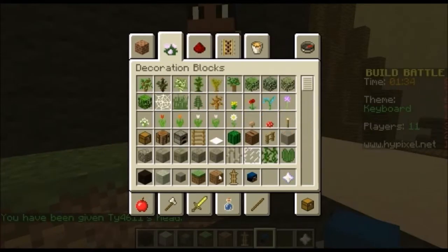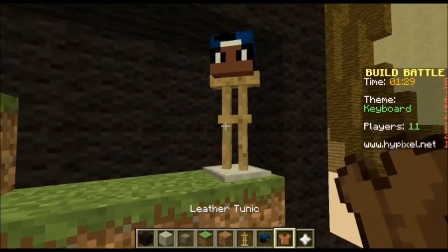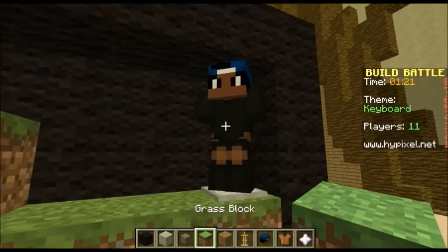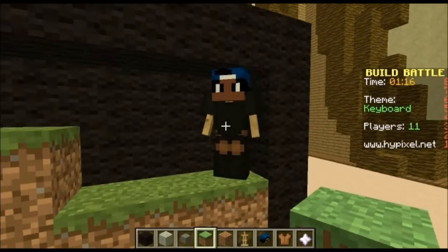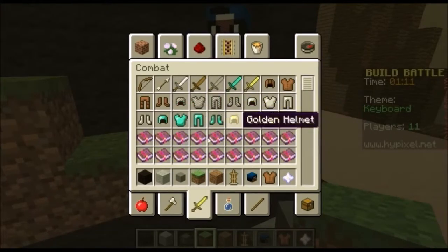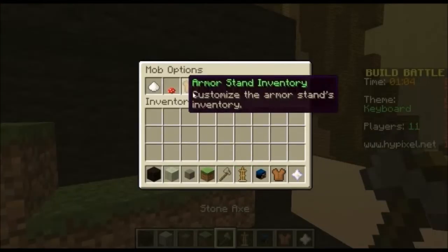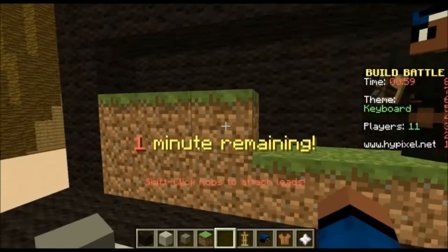Now we're going to put clothes on him, which is basically the leather armor. We're going to give him black clothes, and we're going to remove the base plate and give him arms. We're going to give him a stone axe.